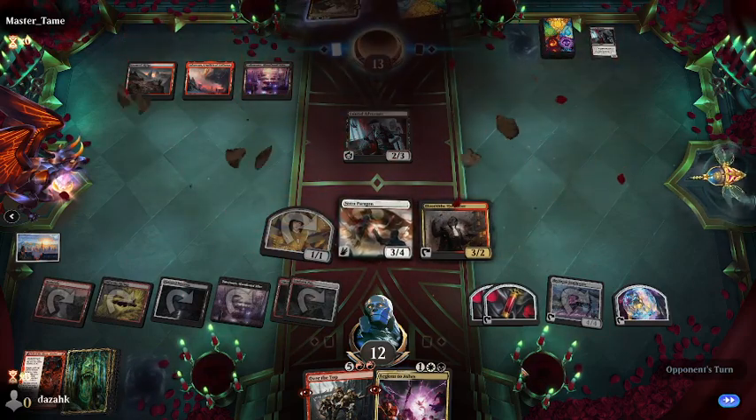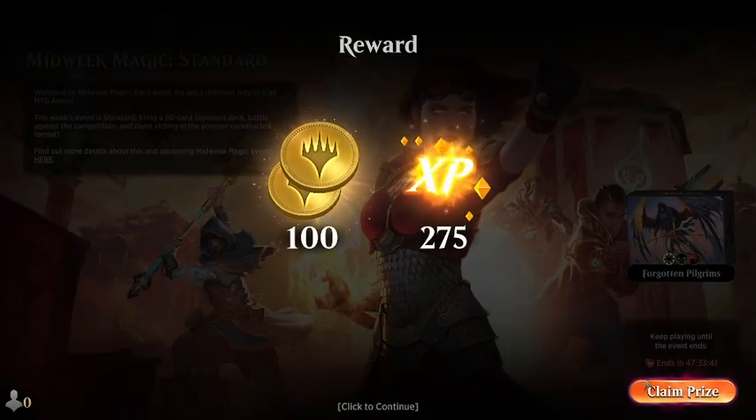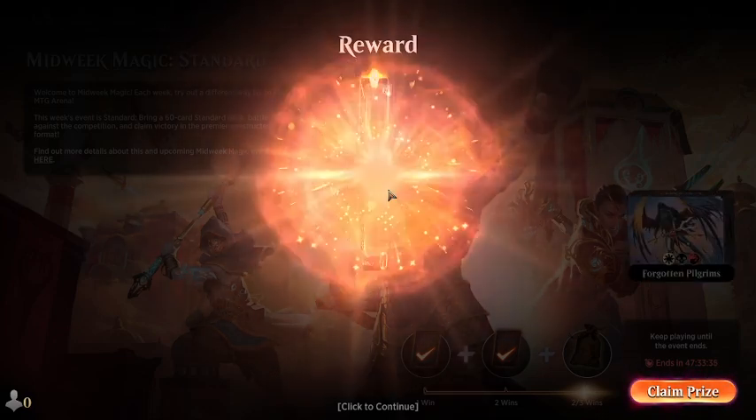Yeah, I misplayed — I made my opponent concede. Mythic reward: Teferi Who Slows the Sunset.